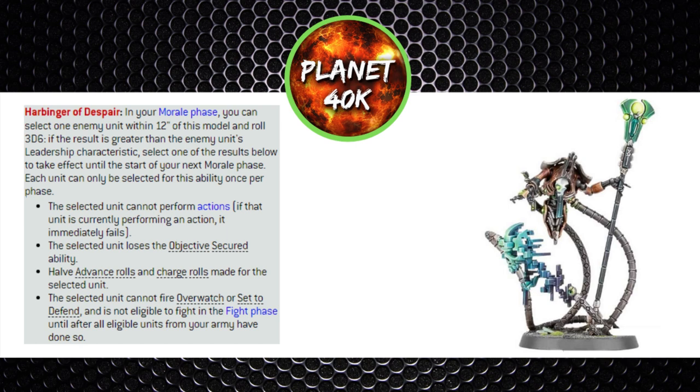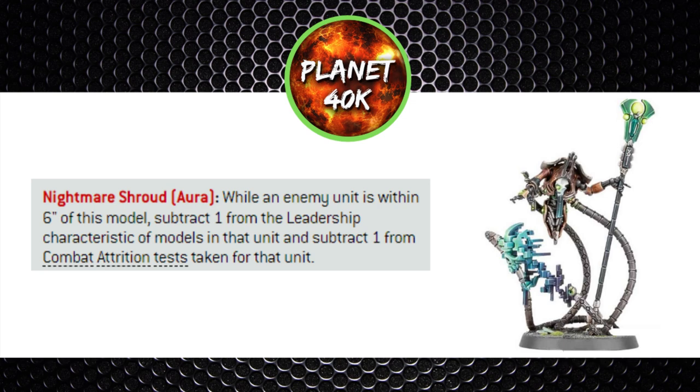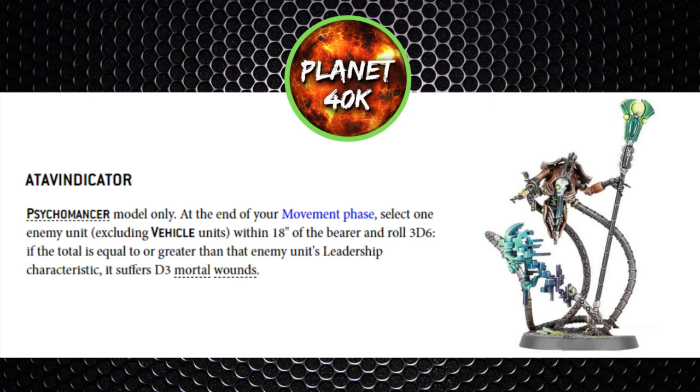All four options can be really powerful — they are situational, but you've got four to select from each turn. Removing Objective Secured is probably the most commonly used nerf here as it can be really unexpected and screw up your opponent's game plan. His other ability is Nightmare Shroud, an aura giving a minus one to enemy leadership values within six inches and a minus one to combat attrition tests. This aids his first ability since you're throwing three dice to beat their leadership, so a minus one modifier makes it much easier. The Psychomancer's unique arcana is the ATAV Indicator for 25 points — used at the end of the movement phase, you select an enemy unit within 18 inches that isn't a vehicle, roll three dice, and if you match or beat their leadership they suffer D3 mortal wounds — effectively smite for a Cryptech.